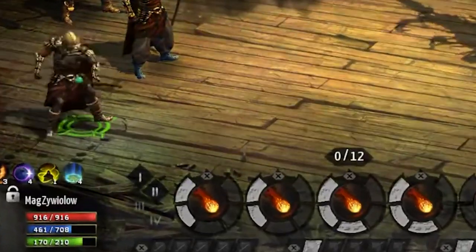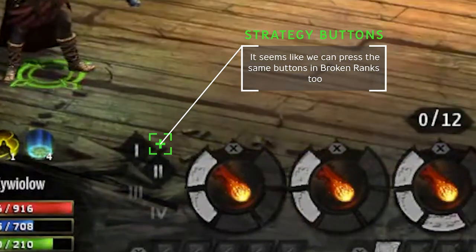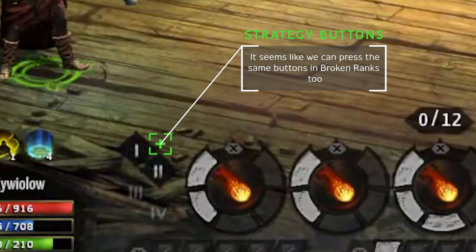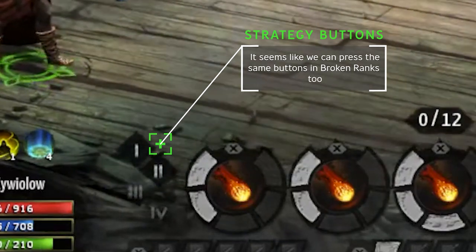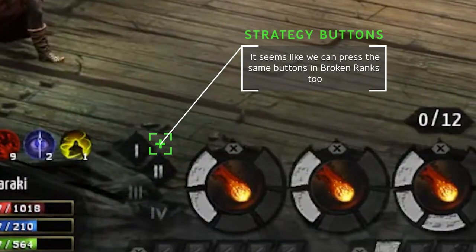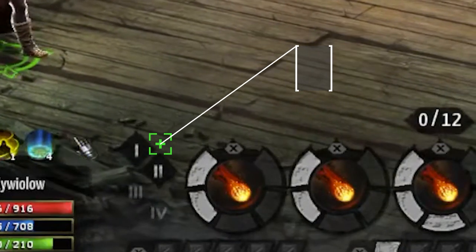In Pride of Tyron, you could press Control and the 1-4 buttons to use those during battle, and I would assume that we'll be able to do the same in Broken Ranks. In Tyron we only got access to 2 battle strategies right off the bat, and premium accounts with the membership would get access to 4 in total. Not 100% sure if that'll be the same in Broken Ranks, but we'll find out soon enough.